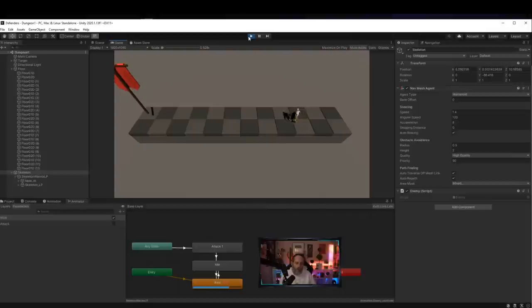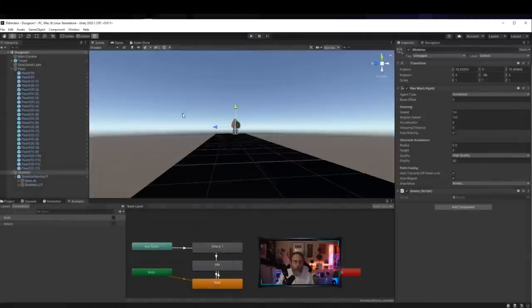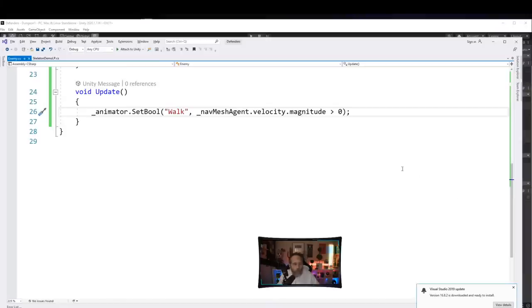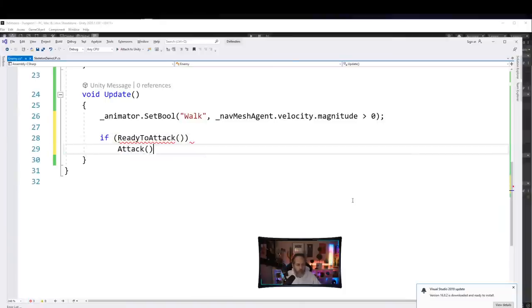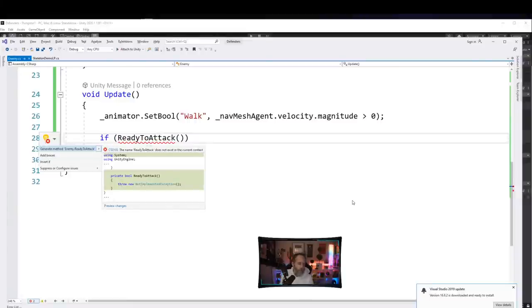Let me also hit the like button while we wait for him to walk. For the ReadyToAttack method, I'll check two things: distance to target and a cooldown timer. I'll cache the flag position as a field, get the distance using Vector3.Distance between the enemy's position and the flag position, and if it exceeds attackDistance return false.